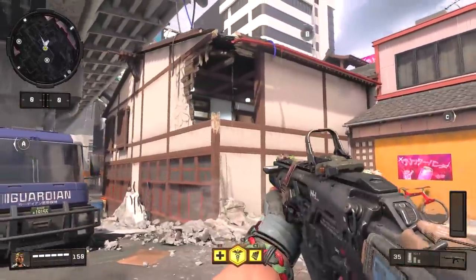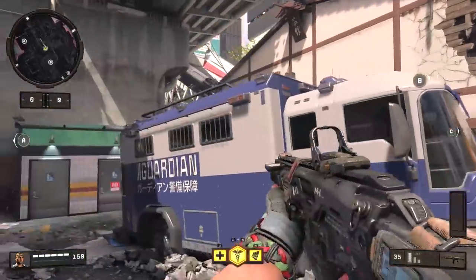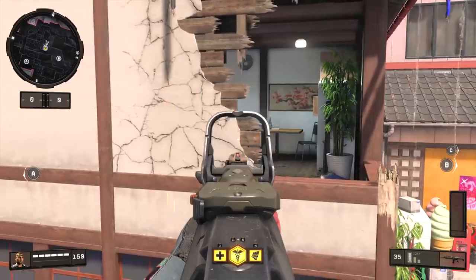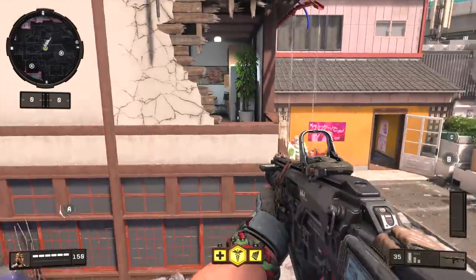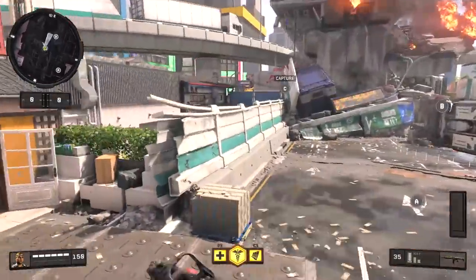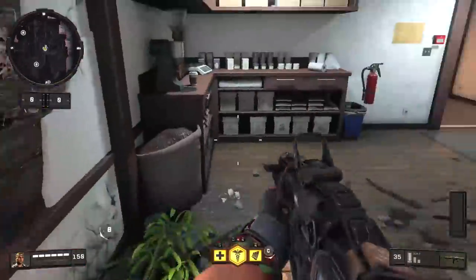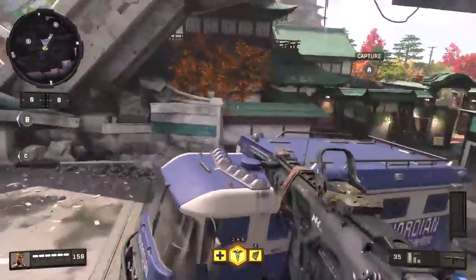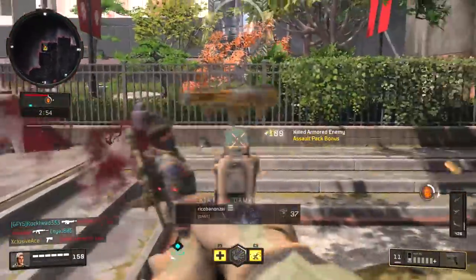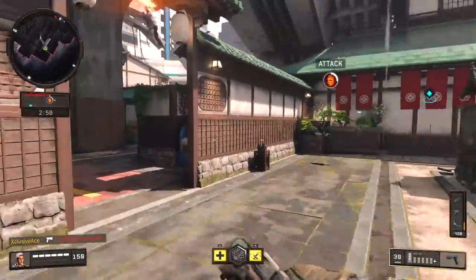Another technique I often use when rushing: if there are enemies up in the window and I've closed the distance, instead of mantling straight in — where you get stuck in an animation and they'll beat you most of the time — I hop up on the truck first and peek around. If I get a clear shot I take it for a free kill, and if not I can jump in and take them by surprise. It's far superior because you suddenly appear in their sight line rather than being caught in a mantle animation. That's pretty much all the practical yet unique lines of sight I found on Gridlock.